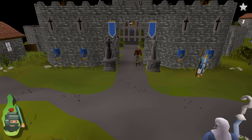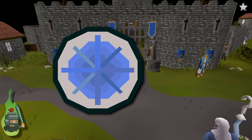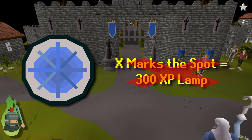First up, we're going to look at quests, as quests are usually an easy way to get a skill boost. Unfortunately, in free to play, you are extremely limited. There is only X Marks the Spot, which offers you a 300 XP lamp that you can use for range. I personally wouldn't, but it's up to you if you want that 300 XP head start.